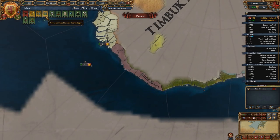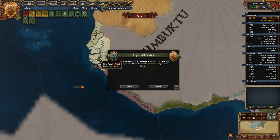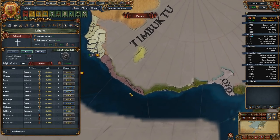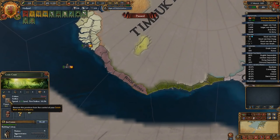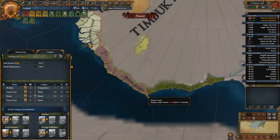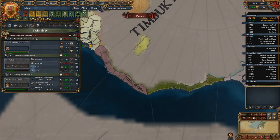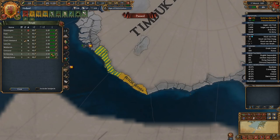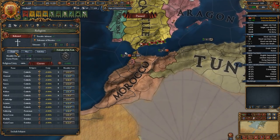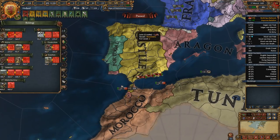We can now disband them — it cost us a bit of money but it's fine. I'll take your stuff. This is all one big state, but it's not worth putting money into right now because we don't have any trade we can steer from there. Let's go ahead and take this and switch over to trade — it'll help us out a little bit more financially.